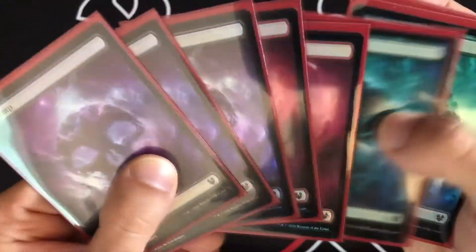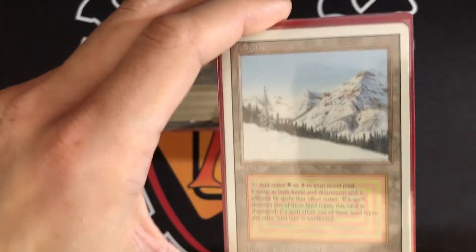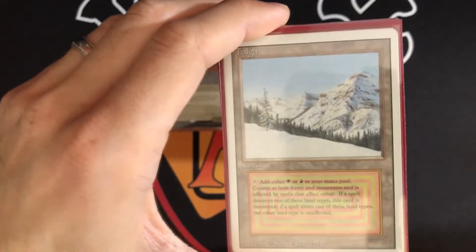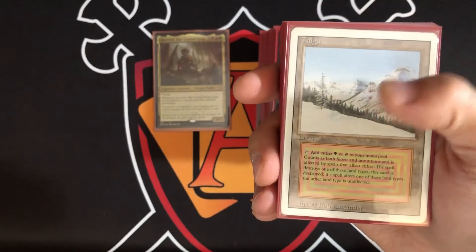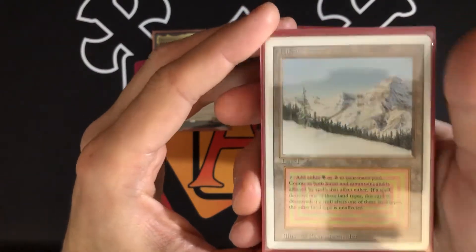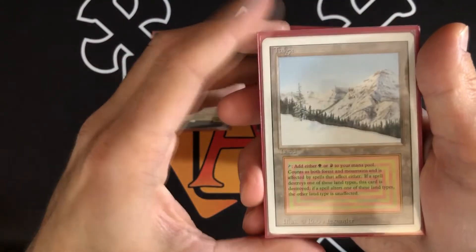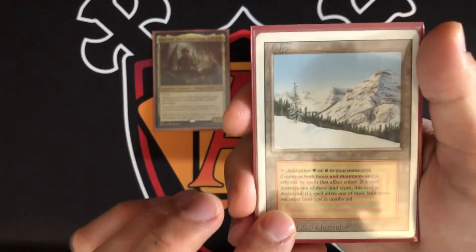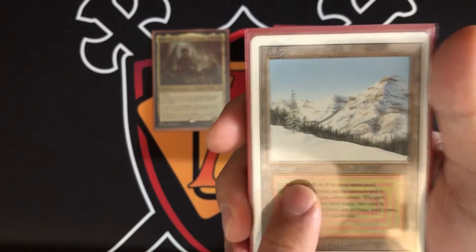Wasteland's sacrifice ability destroys target non-basic land. There are slow fetches, fabled passage, and all sorts of lands that tap, sacrifice, and search for things — plus the basics. For dual lands, I recently sold a lot of rares that were dropping in price and put the money into dual lands on the reserved list, since those hold long-term value rather than depreciating like format rares do.